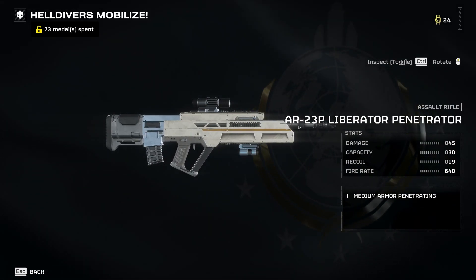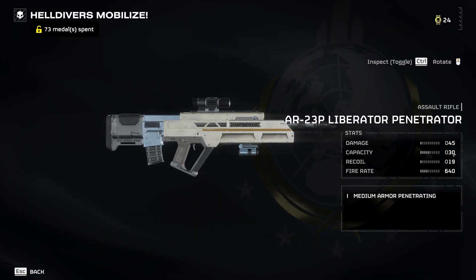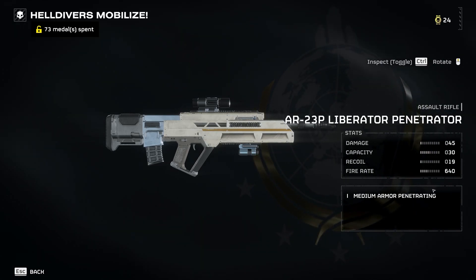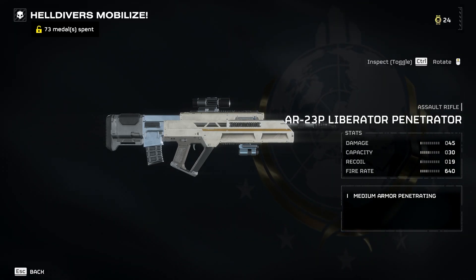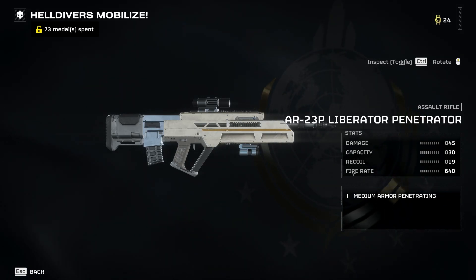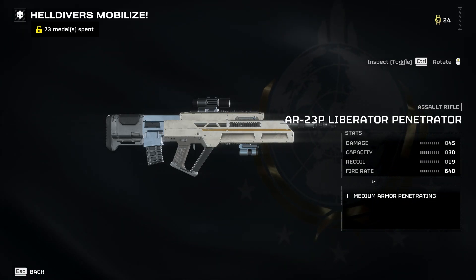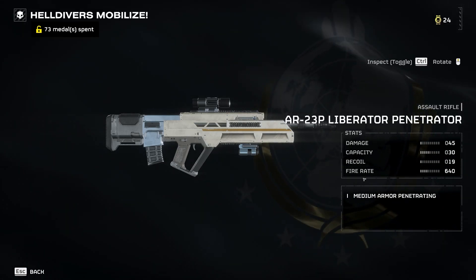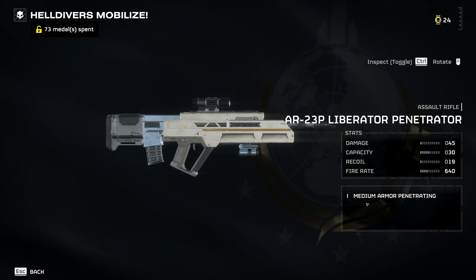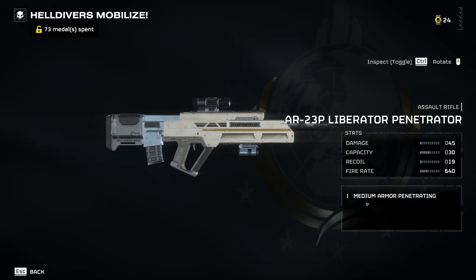My next recommendation would be to rush and grab this bad boy — it's an assault rifle. Damage is extremely low, but it has very high capacity, very low recoil, very high fire rate, and is one of the very few guns in the game that have medium armor penetration, which makes this thing extremely strong and reliable, especially after tier 5 when things start becoming mostly armor plated. This allows you to penetrate through most things except Vile Titans, Crushers, Hulks, and one other automaton I can't remember the name of right now.